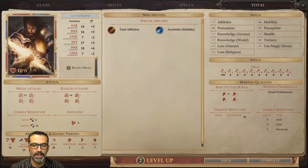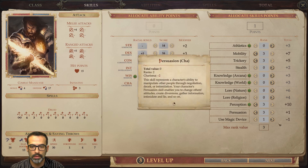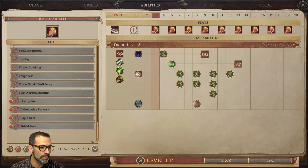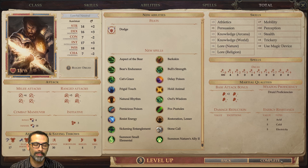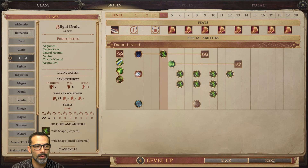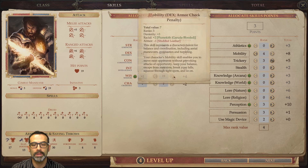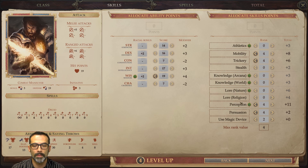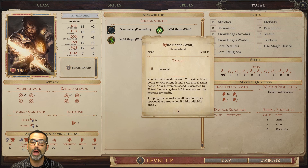In every other level we get to put a point into Use Magic Device for later on — maybe using some kind of wizard item. At level three we grab blight druid again. You can use either Dodge or Weapon Finesse, whichever one you didn't choose at level one. At level four we grab a druid point again. We put a point into Wisdom because later on we gain armor class from Wisdom as a monk, and it also allows extra spells at earlier levels. At level four we also grab Wild Shape: Wolf — once a day for six hours we can turn into a wolf.